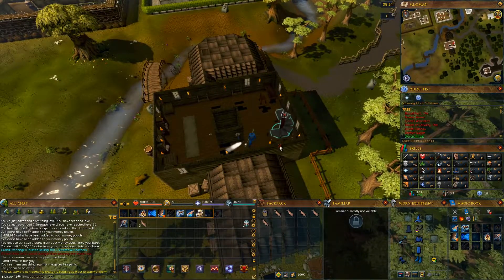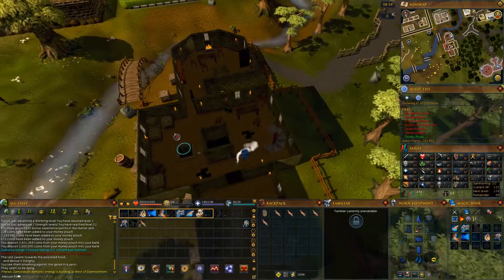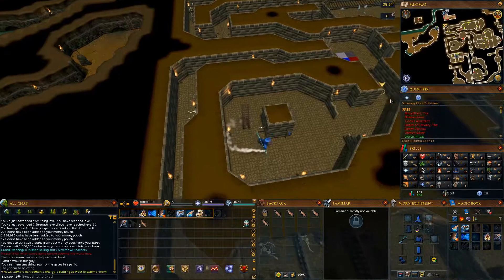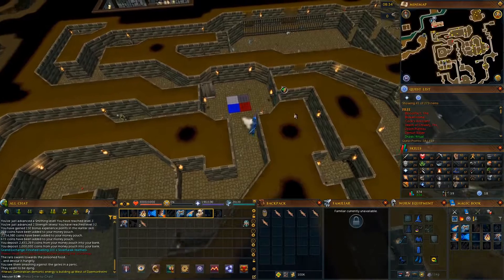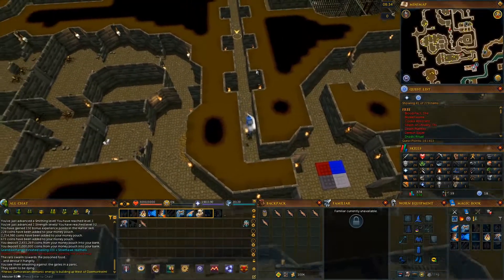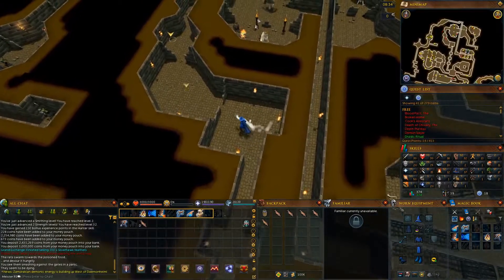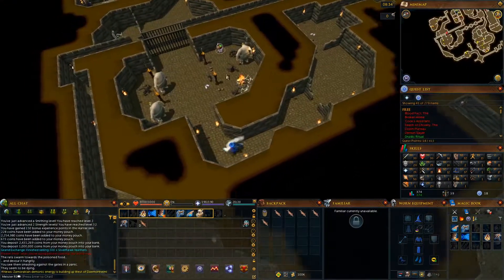Now go back downstairs and enter the ladder for the second time. Return to the room with four tiles and enter the southeastern door. This is the part where you run by some level 67 ogres, so make sure you have food if you're low level. Grab the red cog at the end and go back up the ladder.